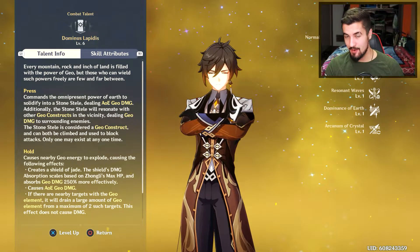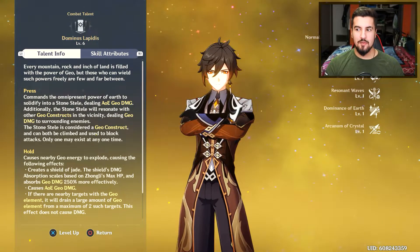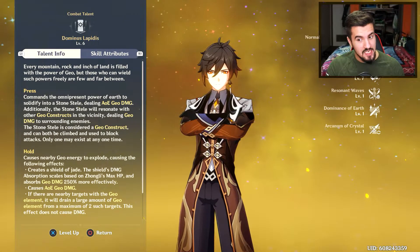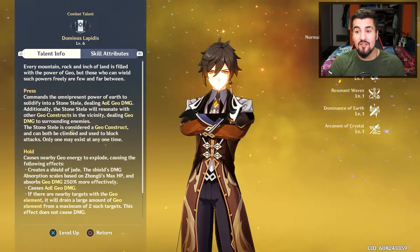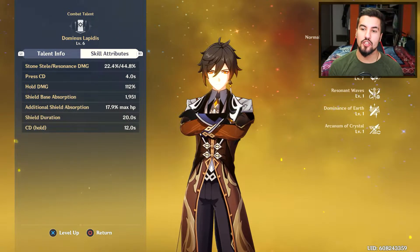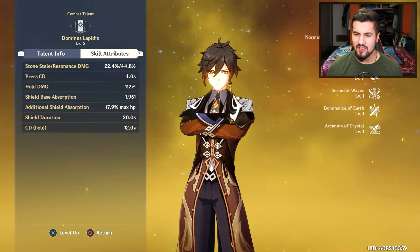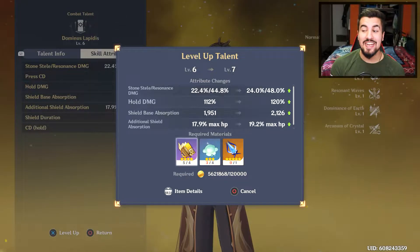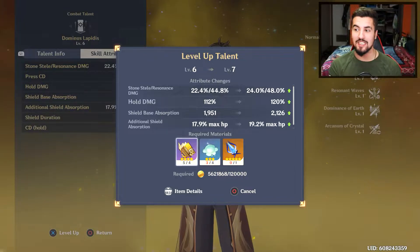Not only that, but it scales off of the amount of enemies you actually hit — up to, I think, three enemies. So this thing becomes, if you happen to hit three enemies, ridiculously tanky. But if you also happen to have a pretty good amount of HP, then it's going to scale even more so. Right here it says additional shield absorption is plus 17%. And actually if you increase that, it goes up to plus 19%. So the higher you get this thing's skill, the more of your HP is going to be put into that.